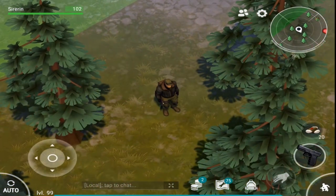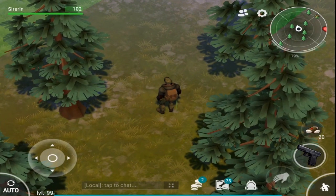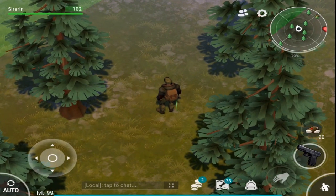All you have to do is click auto right there, and then spam the sneak button. That's it, it's that simple. It's nothing more than that — just click auto and spam sneak.